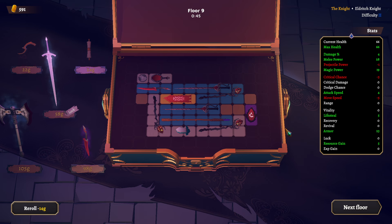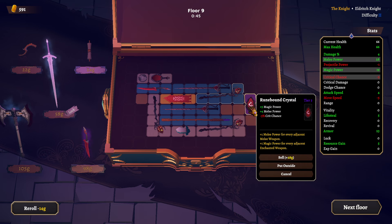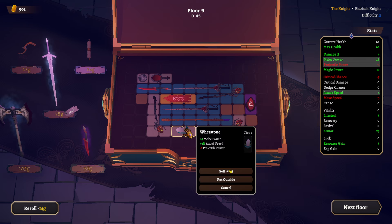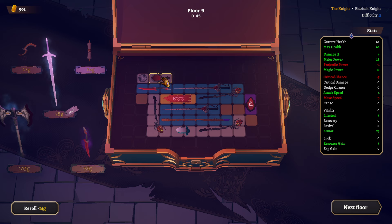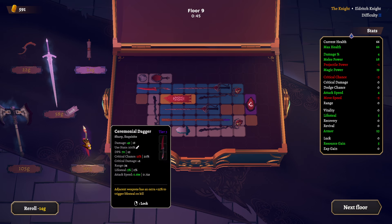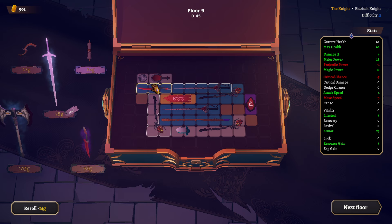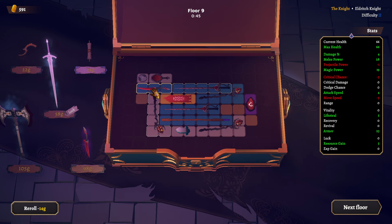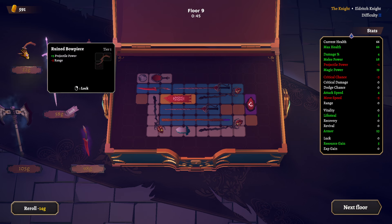Wait, is there a way to get that one in? I could get rid of some things here. Chasing weapons — okay, so these two weapons have a bonus to lifesteal on kill. Interesting.